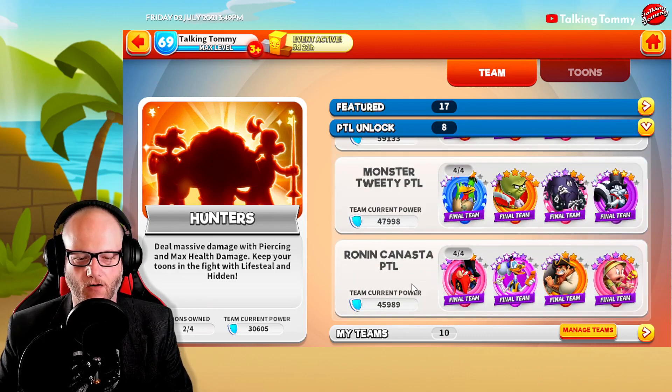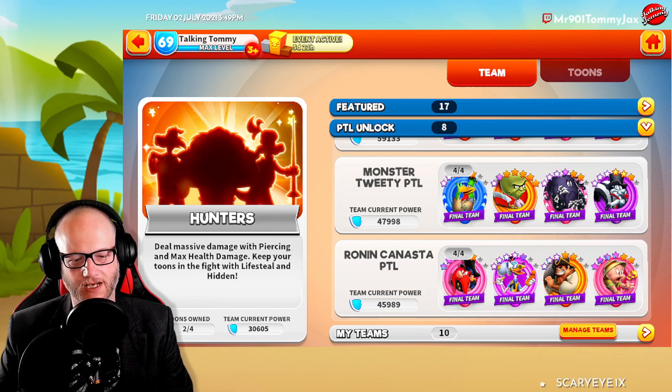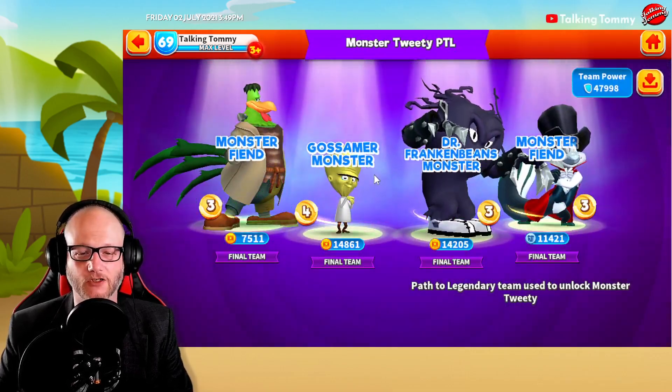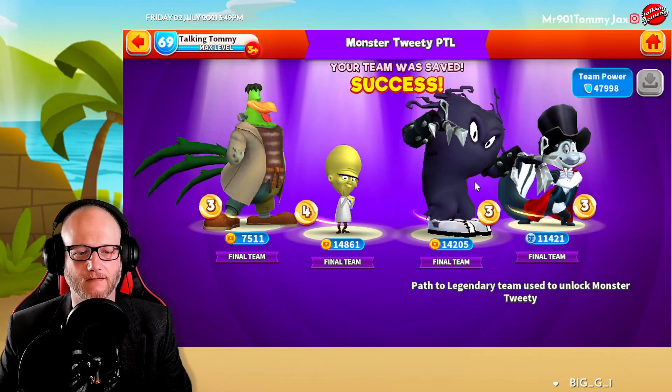You can see at a glance who you have and what their star levels are. For example, in Ronan Canasta, I can see I've only got five stars on General Pandemonium, five on Officer Prissy, five on Canadier Canasta, and six on Curator Porky — so I'm stuck at the five campaign unless I work on those. And if it's a team you use, you can hit the button and they're saved.